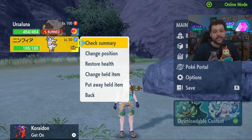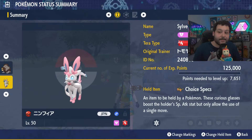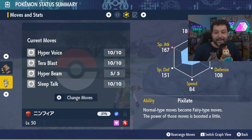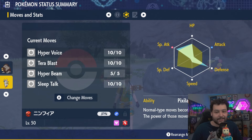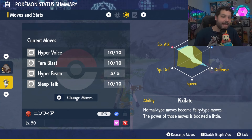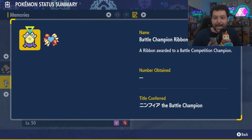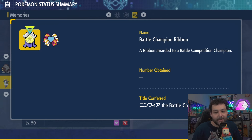Let's see what the Sylveon actually has on it. It comes with Choice Specs, it's level 50, it comes in a Cherish Ball — so it is very important that you get this if you want to have a complete Cherish Ball collection. It is gonna be Tera Fire, it has Pixilate. Looking at its stats: it's a Modest nature, has a lot of Special Attack and HP investment and Physical Defense investment, and it's running Hyper Voice, Tera Blast, Hyper Beam, and Sleep Talk.